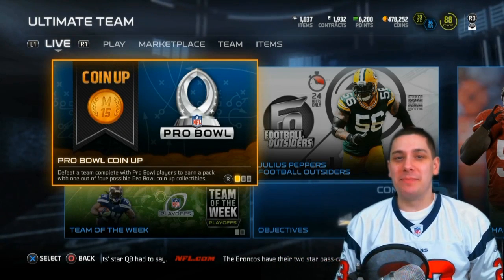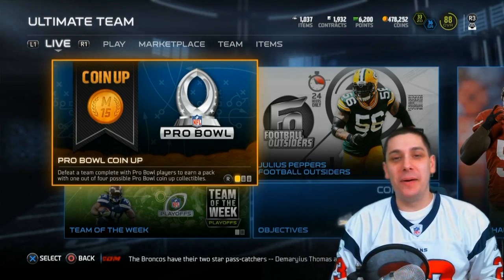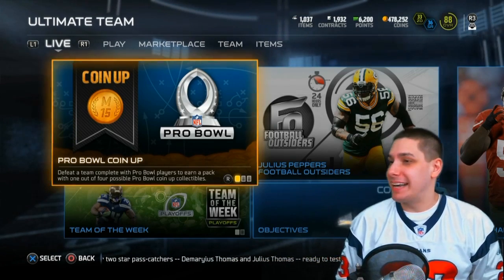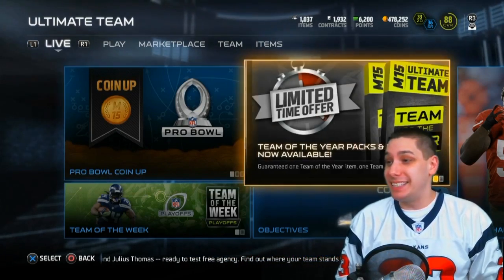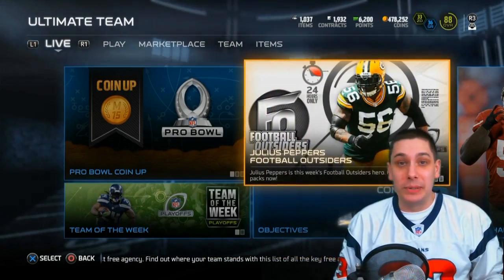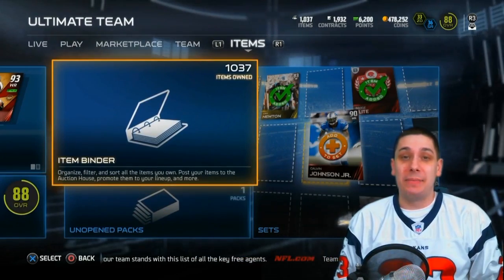What is up YouTube? Clickwood here back again with another Madden 15 Ultimate Team video. Today we're going to be opening up some packs. There's the Football Outsiders Julius Peppers still in the game for 24 hours, team of the year packs and bundles are available, and there are three new legends in the game as well.